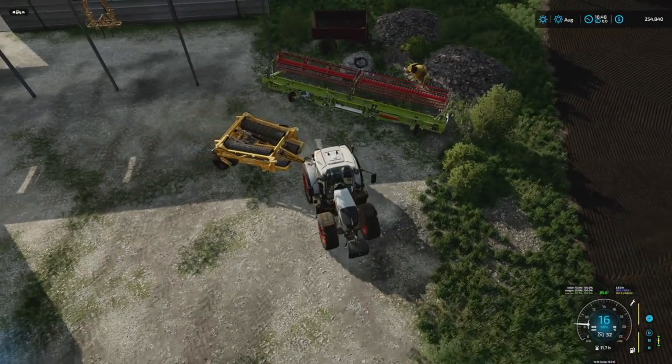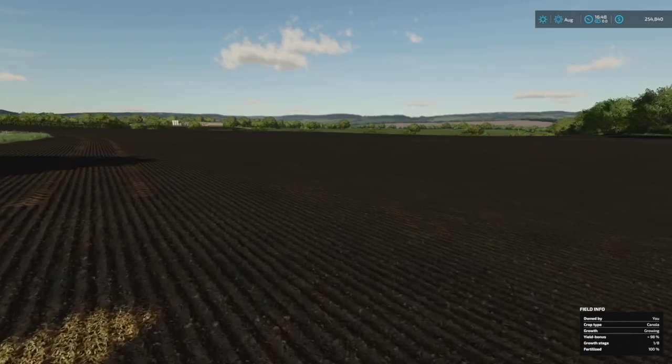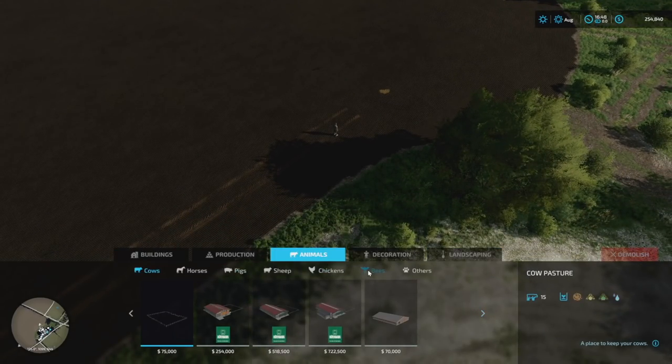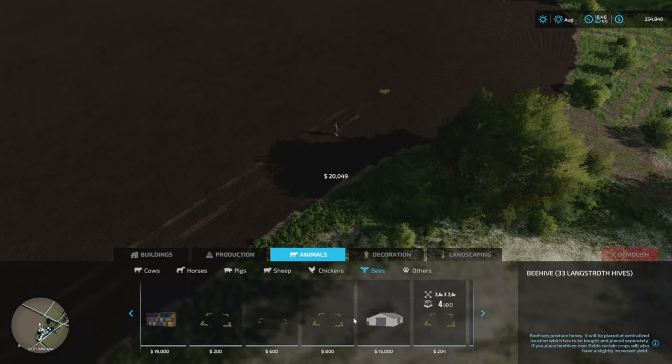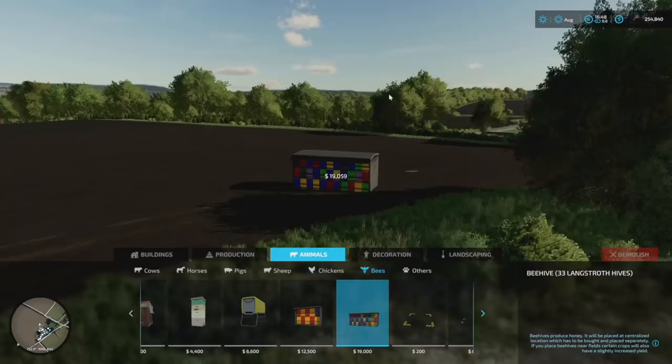I want to put down some bees and I've gone into the help menu because I cannot for the life of me find where they say how close or far away they need to be. It just says to place them next to fields that will have canola, sunflower, or potatoes and you can increase your yield — but it doesn't say what the yield increase is or how close they need to be.